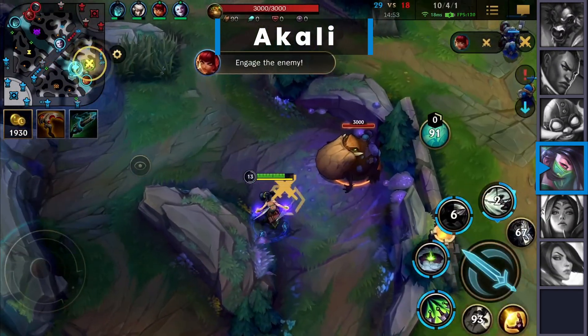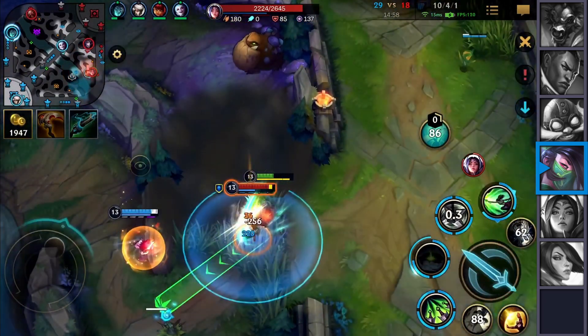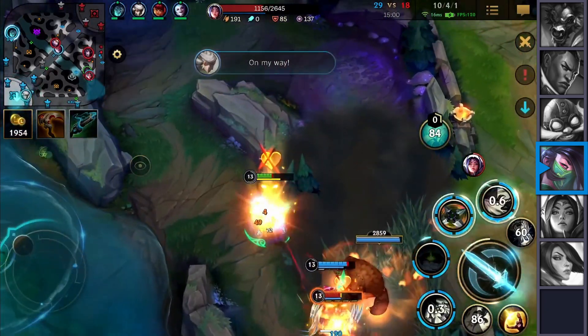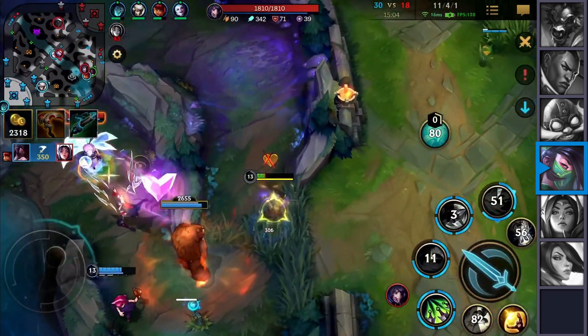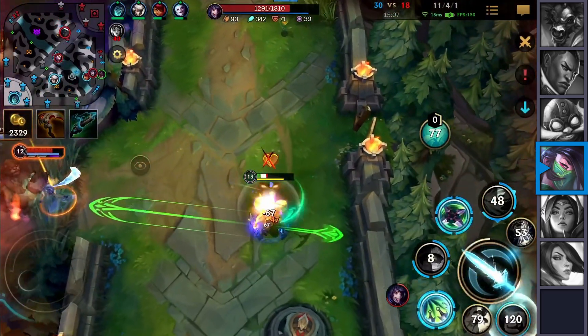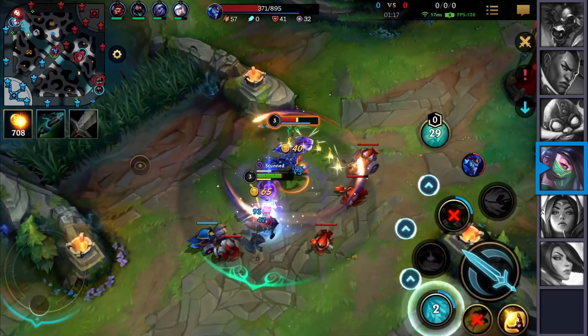This champion has been nerfed quite a few times and lost her former glory in the early game. From being able to dominate any matchup, she is now forced to be a little bit more tame. In the past she could cast three of her first abilities at level 1 — now it's only two, which is quite the bummer. Adding the passive nerf on top of that is quite the huge blow for any Akali main.